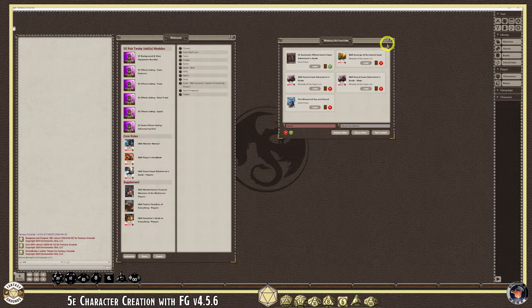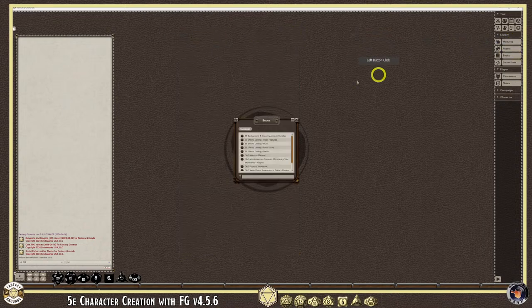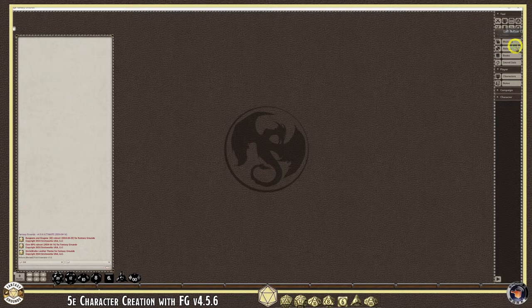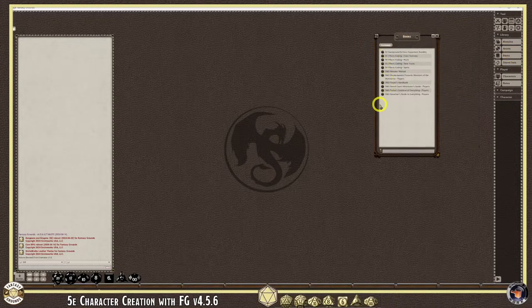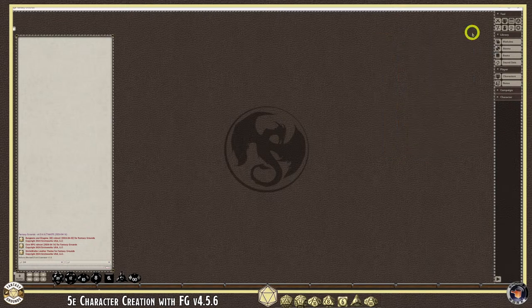I'm going to close the module activation window. If you want to look at your loaded books in a different way, go up to the Books menu — anything loaded in your library will show up there. Instead of digging into the modules area, you can just click on these and it'll bring you to the reference manual for each book. That's the newer shortcut to each reference manual for the content you have loaded.